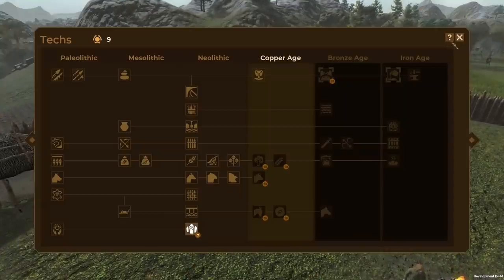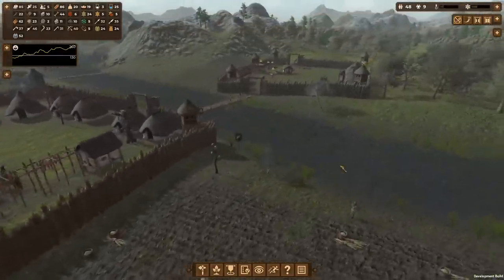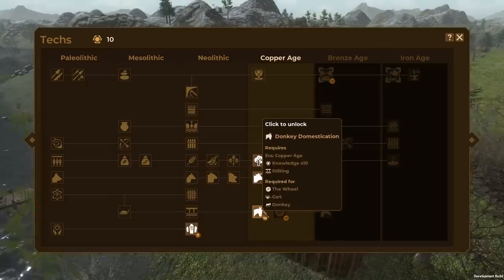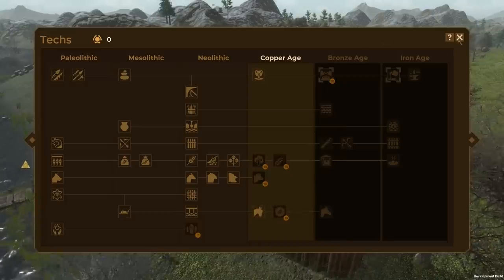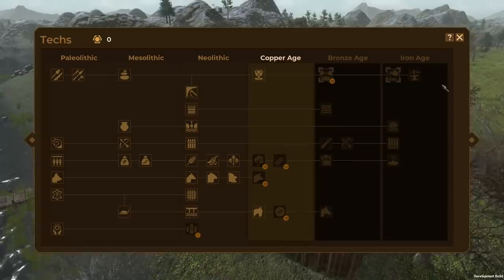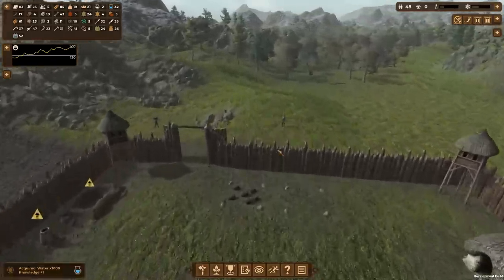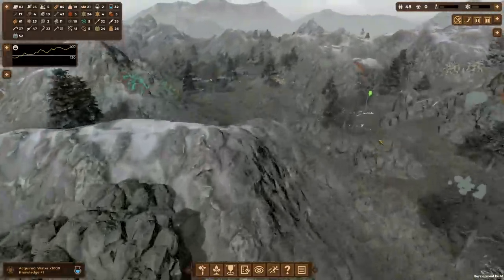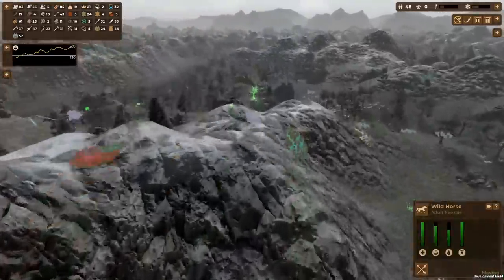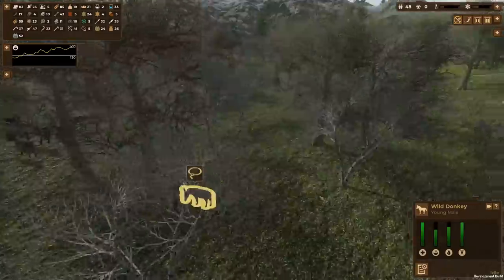We're gonna have to rebuild our tower too — I never knew they could destroy it so fast. We just reached 10 knowledge points so we're going to get donkey domestication now, and then we just need 10 more points for the wheel. Let's go out and look for some donkeys — I don't know where they'll be. There's usually some around here... those are wild horses. Donkeys, where are you?